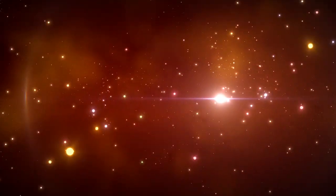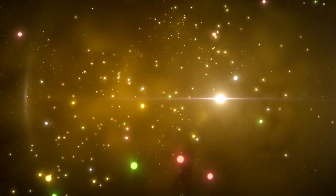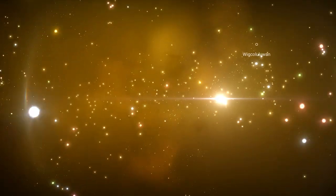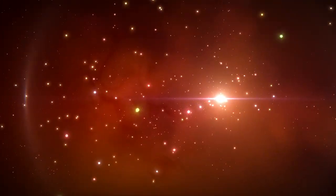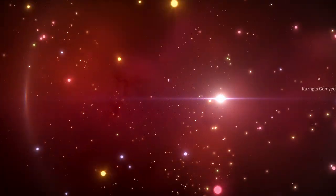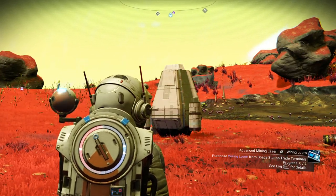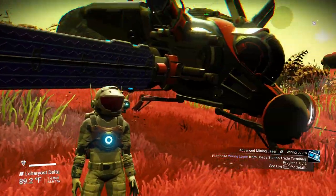Welcome back to No Man's Sky, everybody. Elan Paul here on Episode 4, Attempt 3 of the Fugitive Challenge from Beeblebum. As you saw in the last episode, that got kind of hairy — kind of not a very smart thing to do, to say the least.